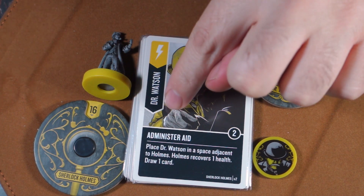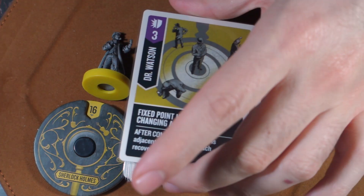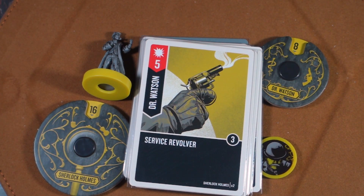Now we come to the first scheme card, and that's a Dr. Watson card. Watson's Administer Aid: place Dr. Watson in a space adjacent to Holmes; Holmes recovers one health and you draw one card. I've never seen another character where the sidekick heals the hero just by getting close. The next Watson card is a purple three — Fixed Point in a Changing Age: after combat, if Dr. Watson is adjacent to Holmes, they each recover one health. That's so powerful — he's a doctor, after all.